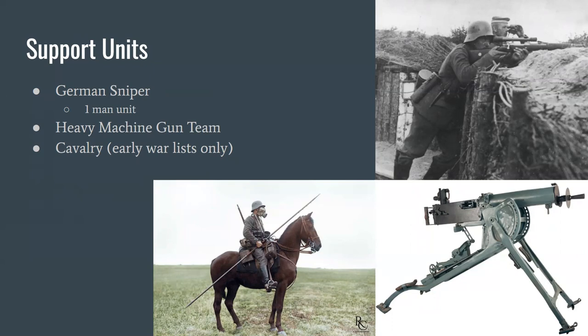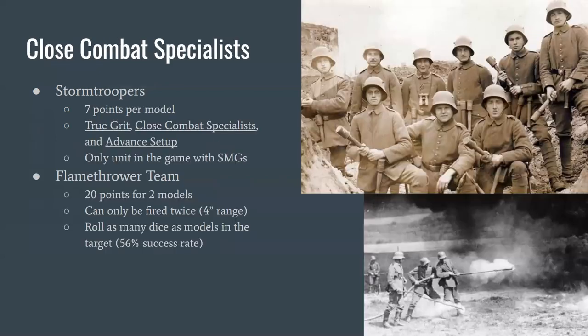That picture is actually a colorized photograph from World War I showing a more mid-to-late war German — you can tell by the Stahlhelm and gas mask — doing some reconnaissance. I believe there will be more cavalry availability on the Eastern Front list, where there wasn't really trench warfare because the wide open spaces of Russia and Eastern Germany didn't allow for it, making cavalry more useful as a mobile force.